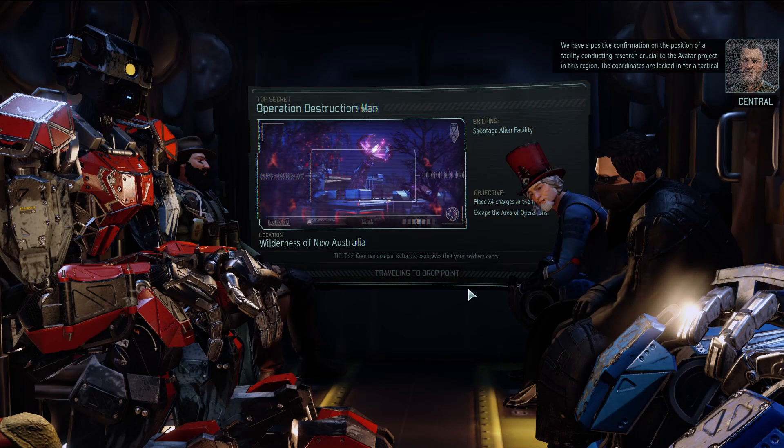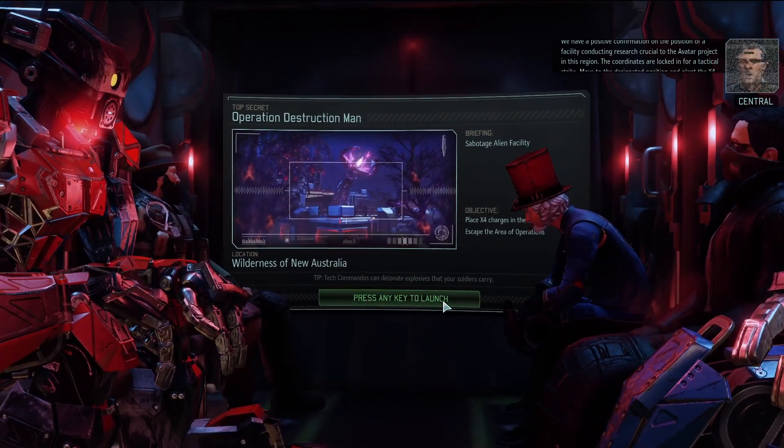I feel like I get more close calls when I fight the Assassin - she knocks you down, tries to kidnap you. The Hunter rarely gives close calls. The Warlock puts up the best slugfest type fight usually, mainly because he just summons dudes. Confirmation on the position of the facility - coordinates locked in for a tactical strike. Plant the X4 charges, move to minimum safe distance and we'll turn that place into rubble.